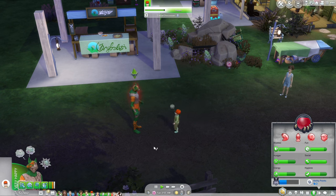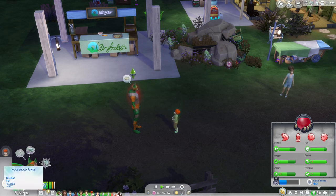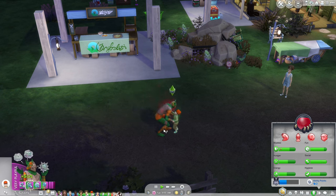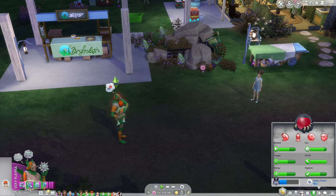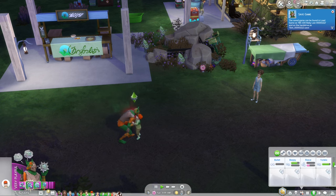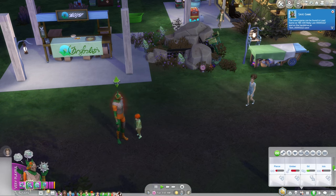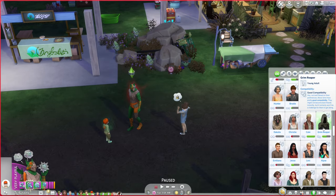We get to spin the winning wheel and get only 9%, which is only 171 simoleons for a total of 2,073 simoleons. The next quest, we need to befriend the Grim Reaper. That's a problem — I don't think Paris knows him, even though she did briefly meet him when he came to take her mother. She does know him and he's already her friend.